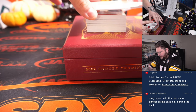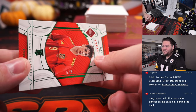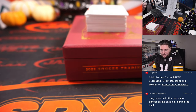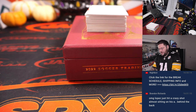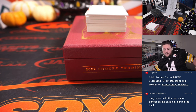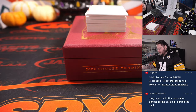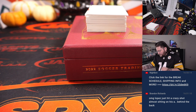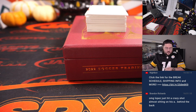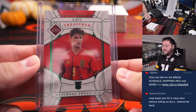First card up — wow, what a start here. Gavi rookie, five out of five, on the Treasured NT parallel. Going to Spain, which is in the England-Spain-USA R&B group. Spot five for Spain going to Matthew. Wow — one of the top rookies in the sport right now, for Spain, five of five. Matthew, congrats.